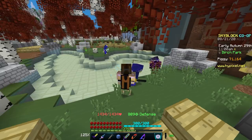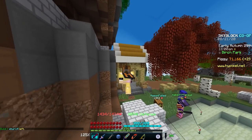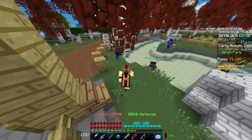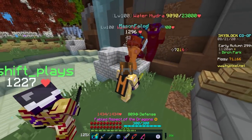When using the dolphin pet, it's important to fish with as many different people as possible — up to 10 — because this increases your fishing speed, since the dolphin pet's first ability increases fishing speed for every player up to 10 players. So grab your friends; it's always more fun fishing with friends anyway.